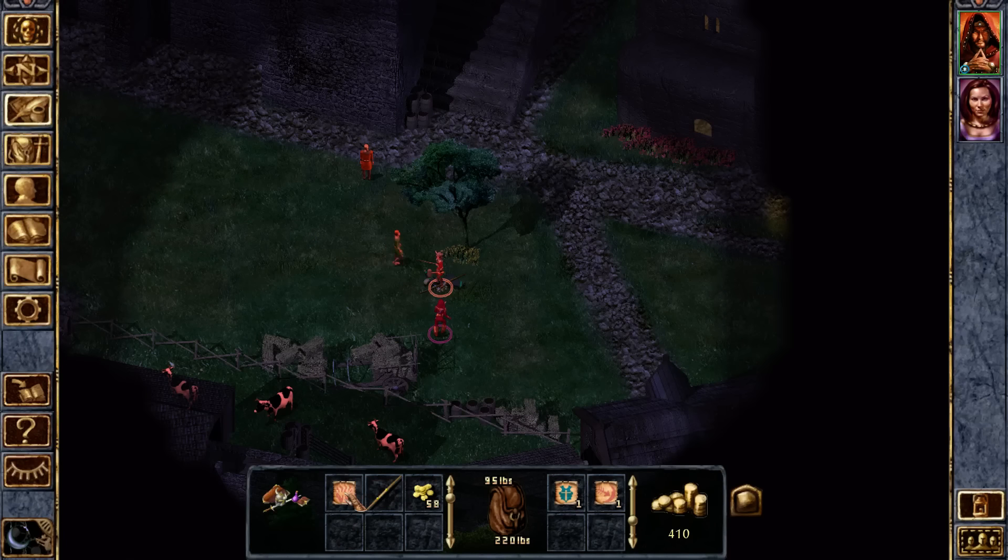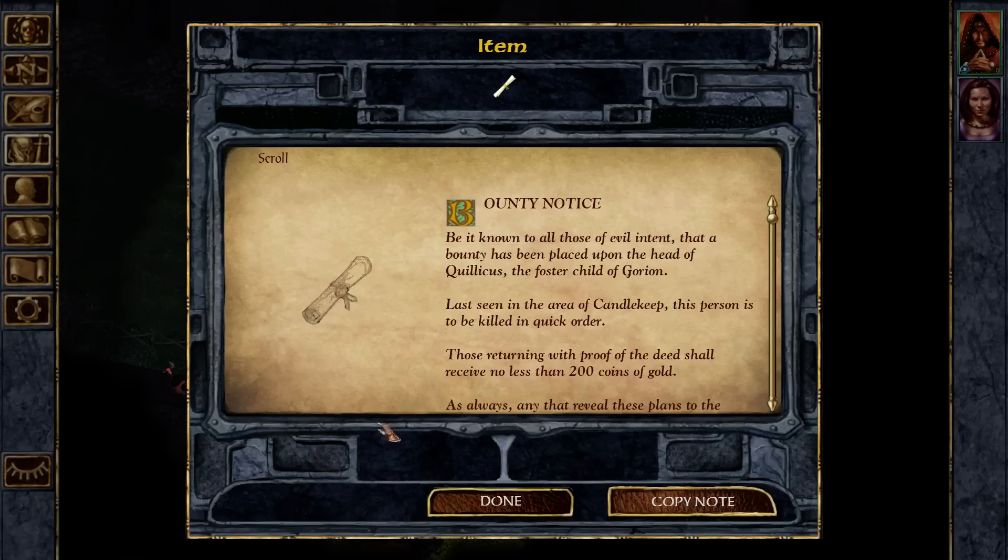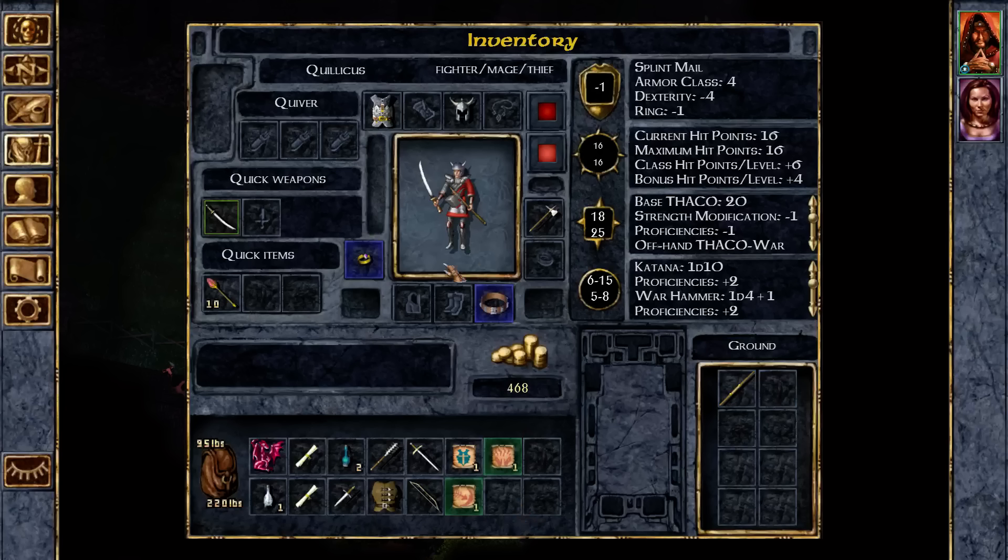Hello, OP starting build. Loot all the things. Not the quarterstaff because I don't think we can sell that. We can read — no, we've read that one. It's this one here. 200 gold coins for my death. My God, someone really wants me dead.